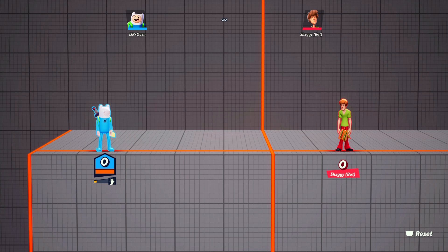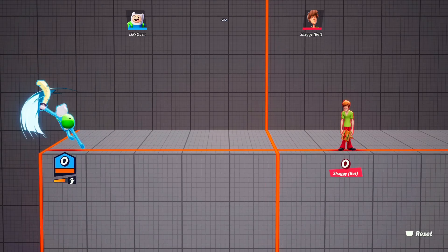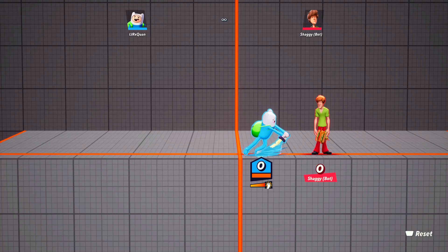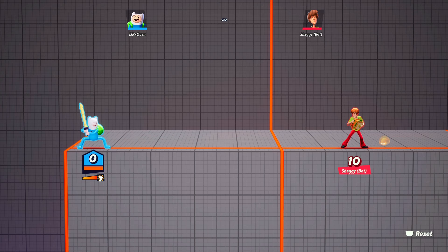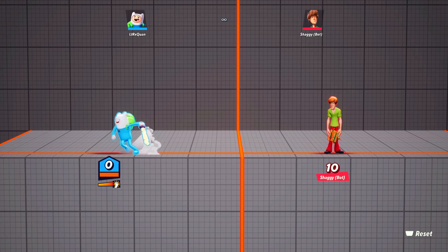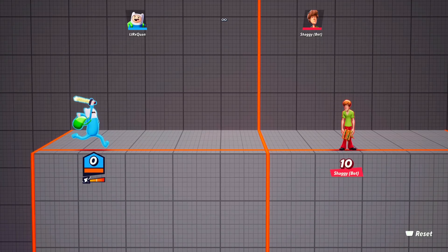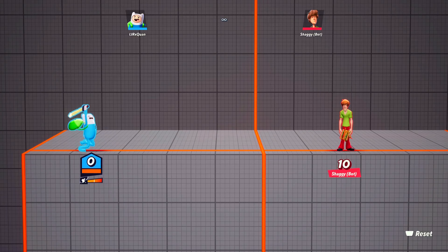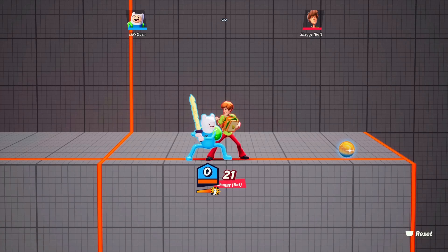First, I'm going to go over his light attacks. All his attacks are movable, which makes them even more broken — you can move while using them. His base square attack is his knockback move. All you want to do is tap Square, or X on Xbox. You can also click R1 or RB on Xbox. You can move around with it, hold it as long as you want, and it does a pretty high damage toll — it just did 11.